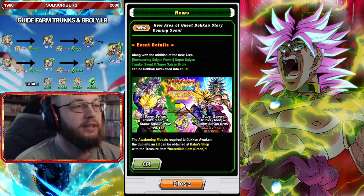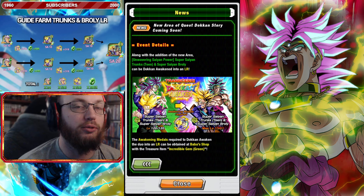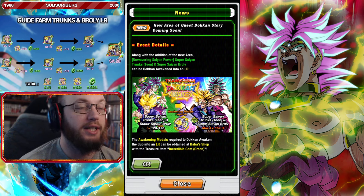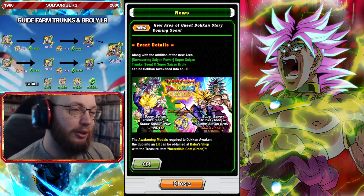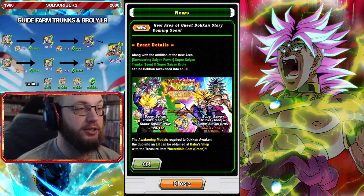Alright guys, it's Dokkan time again, and today I'm gonna do a very hopefully quick and simple guide to grinding up the LR Trunks and Broly free-to-play unit. Global finally gets access to the LR portion of the unit many months later. This has been released on JP since December, so we're going on three months. It's a little long to wait for a free-to-play unit, but this is probably more exciting than the majority of other stuff we've been getting.